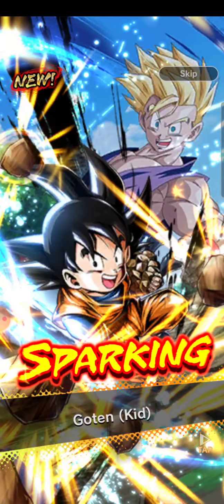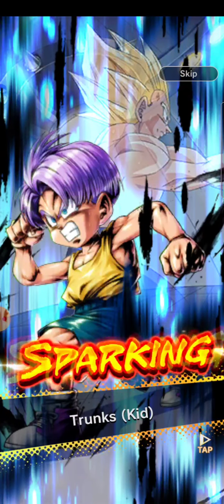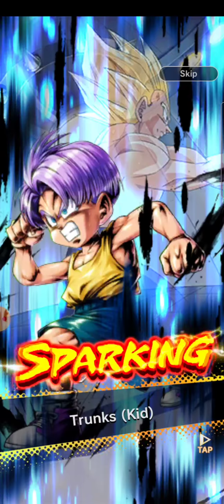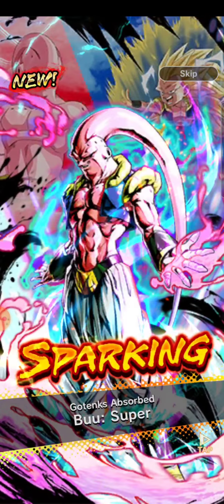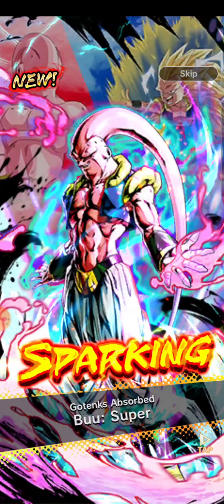Third unit: Goten Kid — and what are the odds of Trunks and Goten Kid back to back? Next unit is another Trunks Kid. Next unit is Super Saiyan Goku — we do have him, he should be like four stars. Next unit: Trunks Teen. Next unit is... not Gotenks, Bootenks.